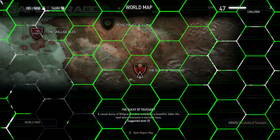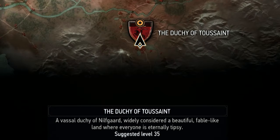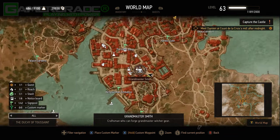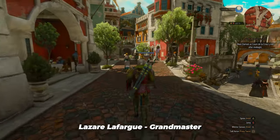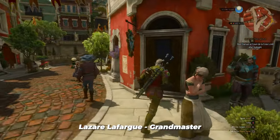The following seven super rich traders are all found in the country of Toussaint, exclusive to the Blood and Wine expansion. They are all the wealthiest traders available in the entire game. First is Grandmaster Lazar Lefargue of Beauclair City, located inside his workshop just north-east of the Nilfgaardian signpost.